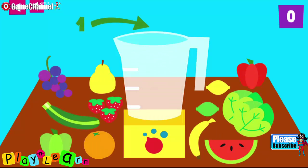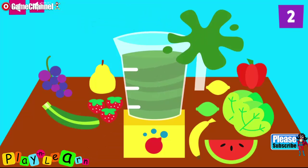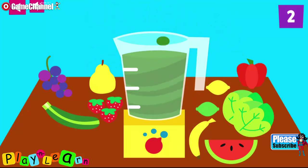Make a shake with one green vegetable plus one orange. One, two. One, two. That's a healthy shake.